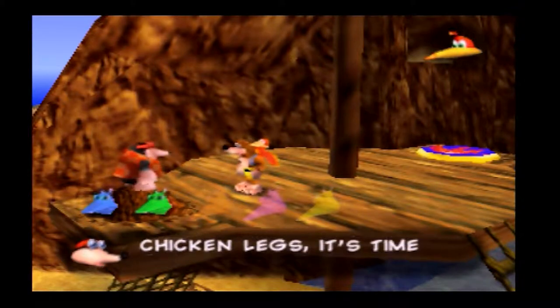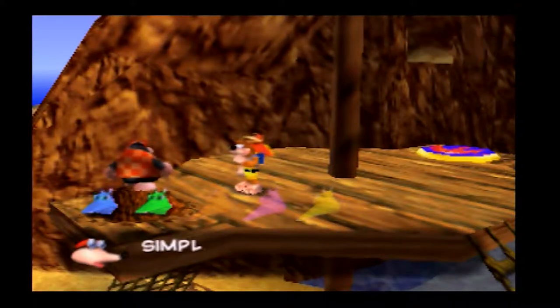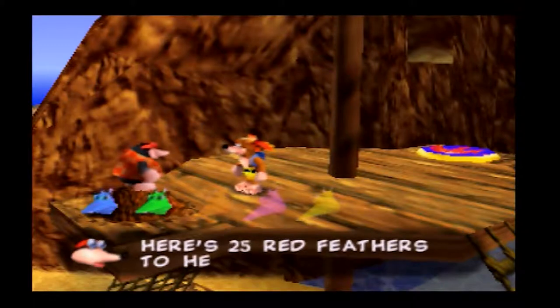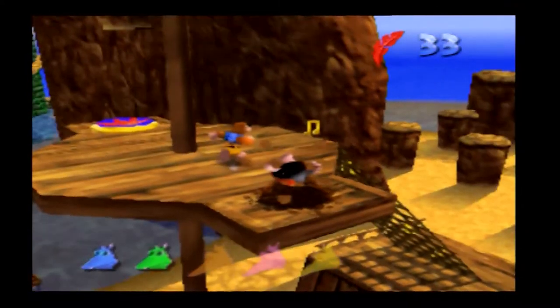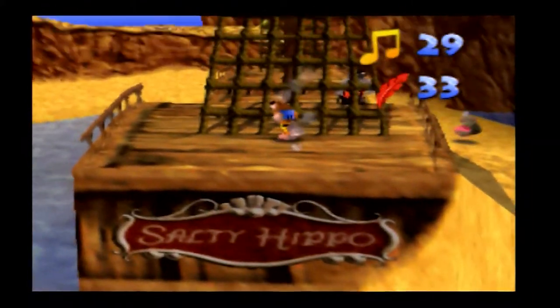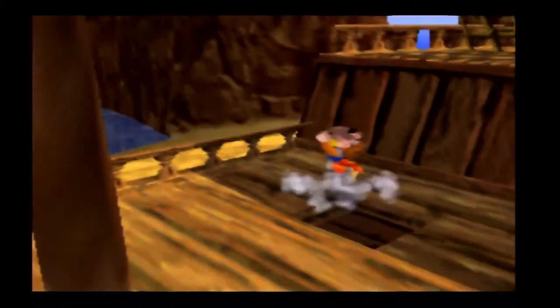We got access to a brand new ability by here - this is the ability to actually fly. Obviously we're playing as a bear with a bird in his backpack, it'd be kind of stupid to have a bird that can't fly as one of the main characters. So here we go, we can now fly in this game. It takes up our red feathers, which are items we're going to be able to collect from this point onwards. It takes up a feather every second when you're flying.